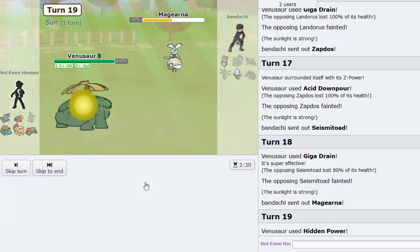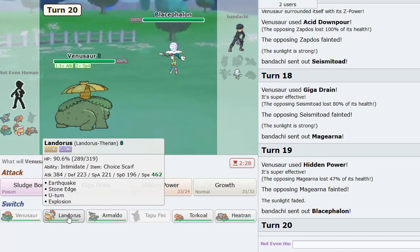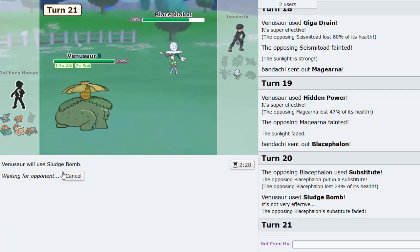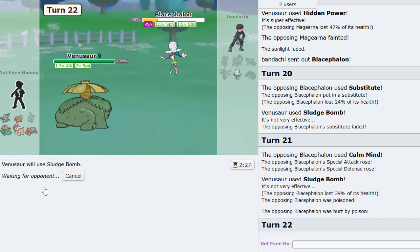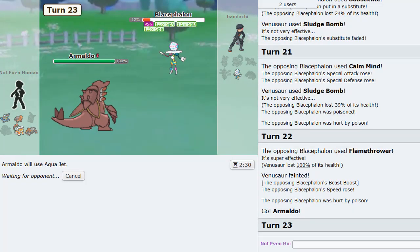Now I'll sack here to prevent him from getting behind a Sub, because I think we can just knock him out with Armaldo, actually — with the Aqua Jet! I'm going to do that right now. Pick this Blastphelon off with Armaldo to win the game. That will of course be GG.